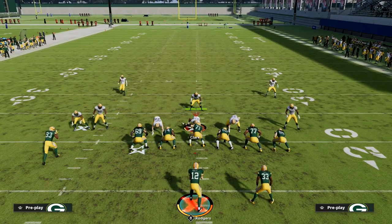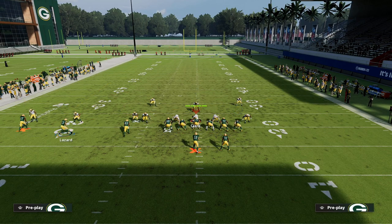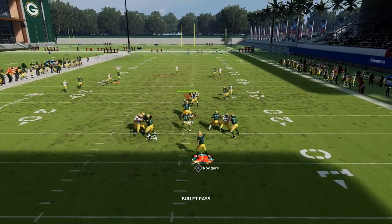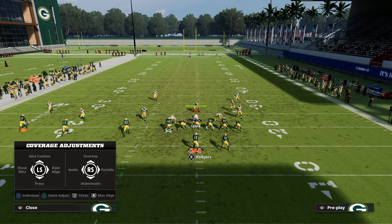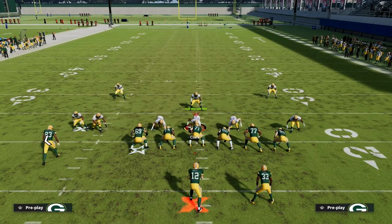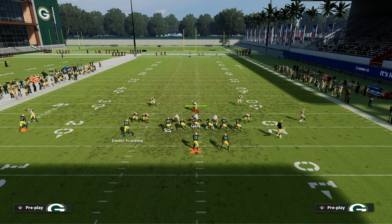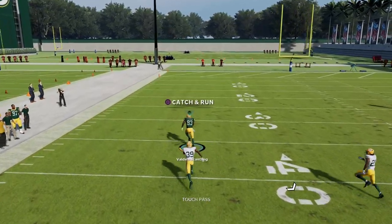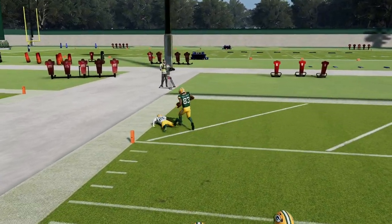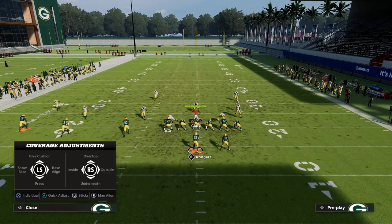If they run man-to-man: man is decent against this route this year, but if you have route tech or a receiver with no major discrepancy against the corner, a lot of times once he gets inside position it's an aggressive catch every single time. You're just waiting for him to get inside position. That was Cover 1 Robber. Cover 2 Man is similar — he's going to split the safeties — but Cover 1 is really the tougher coverage.